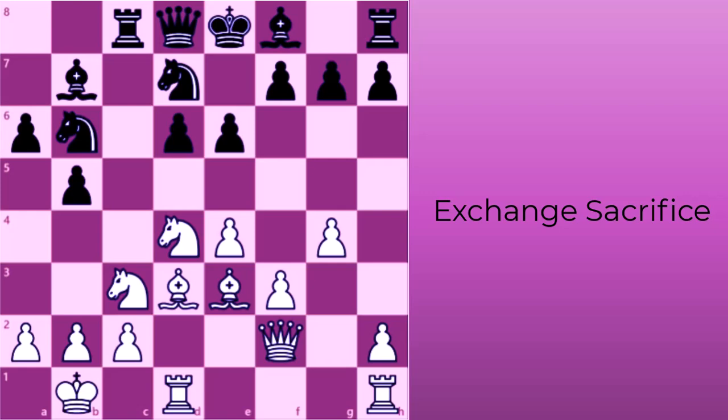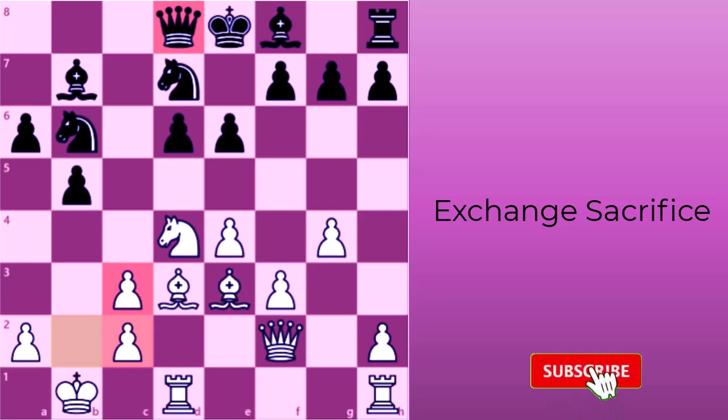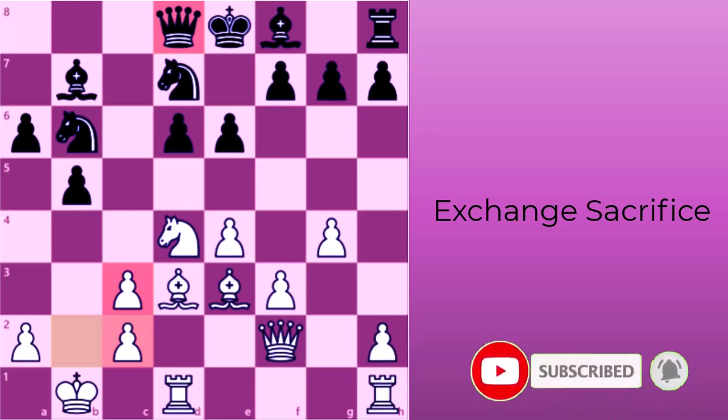For example, black can take white's knight with rook to c3, and white retakes with its b-pawn. Although black is down in the exchange, white's key king defender, the b-pawn, becomes a doubled pawn, leaving its king vulnerable to a long-term queenside attack.